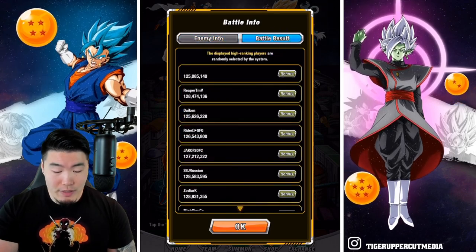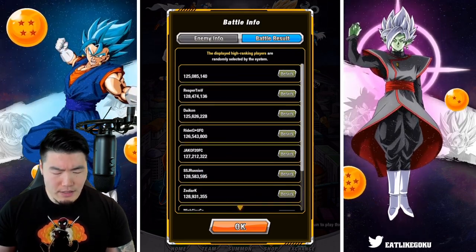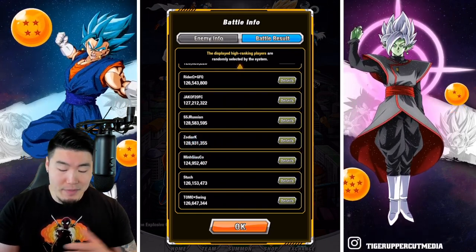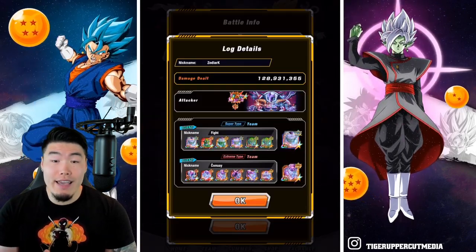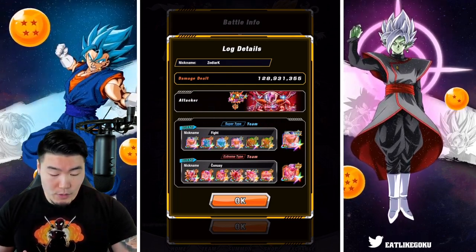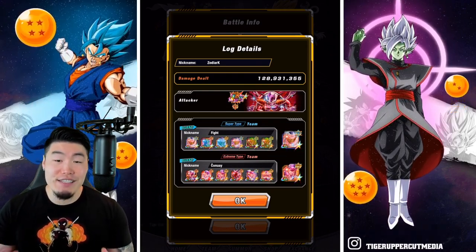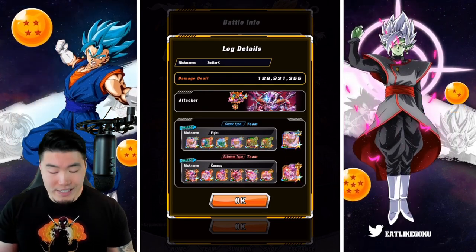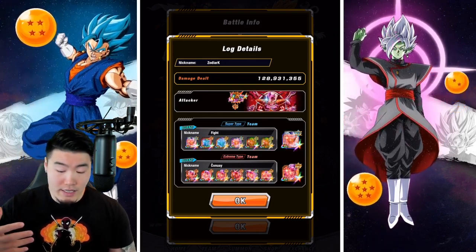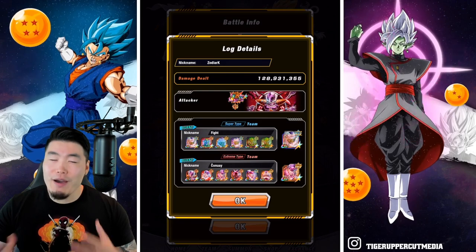Jumping over to the battle results, let's see what people are using for their high scores. The best score I see here is from Zodiark with 128,931,000, and his attacker was the Prime Battle LR first form Frieza, which you'll see a lot. For the super side, we have all Piccolos for the support team, and then the connector is the AGL Piccolo. For the extreme side, we have all Friezas plus the full power Frieza. I've seen a lot of people use the AGL LR full power Frieza as the connector, but obviously any full power Frieza should be good.